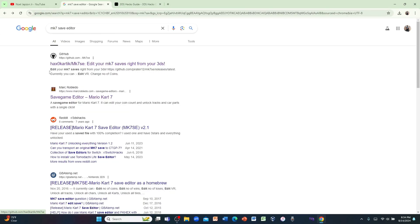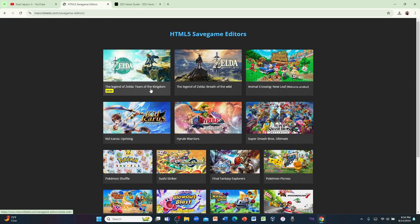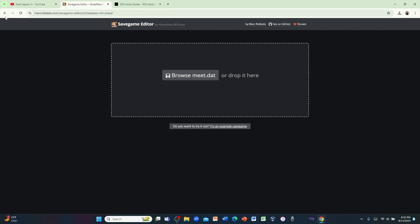For today's video we're gonna use the GitHub tool, however you can also use Mark's version of the Mario Kart 7 save game editor if you like — that relies on the system0.dat file from the Checkpoint application, which lets you back up and restore 3DS game save data. The save game editor also supports Switch games like Tears of the Kingdom, Breath of the Wild, and Smash Bros. Ultimate, as well as 3DS games like Animal Crossing New Leaf, Kid Icarus Uprising, Sushi Striker, Pokémon Shuffle, Mario Kart 7, Rhythm Heaven Mega Mix, Kirby Blowout Blast, Team Kirby Clash Deluxe, Super Kirby Clash, and StreetPass Mii Plaza.